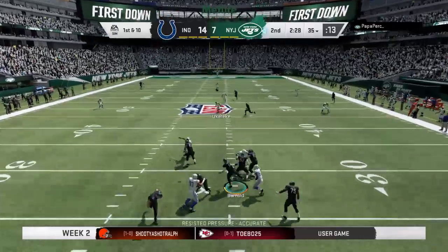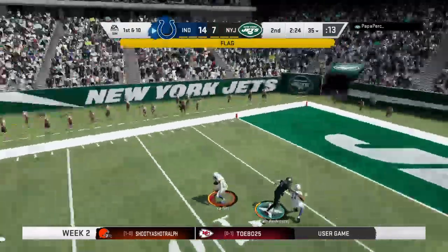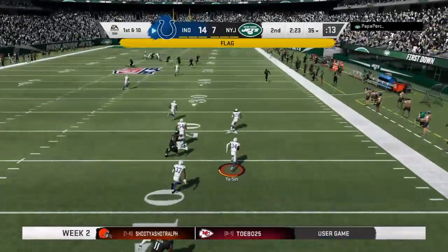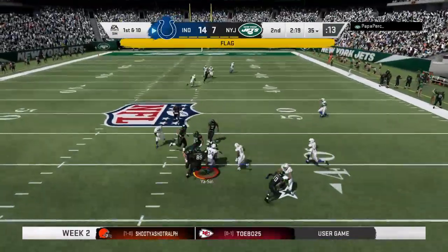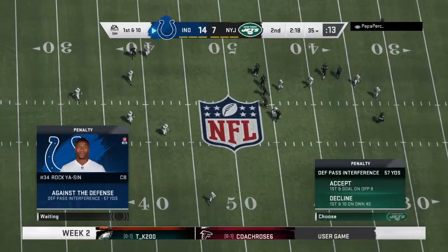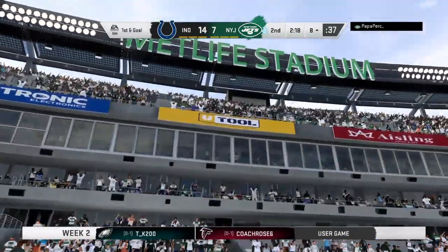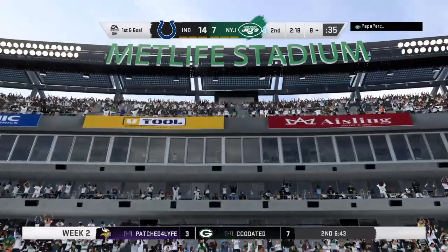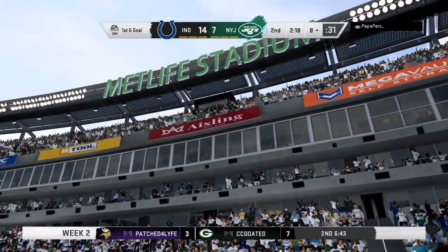Here's Darnold — he's going to air one out for Anderson, and this throw will be intercepted, picked off by Rakia Sin. A very good return as he'll take it all the way up to the 40-yard line. But cancel the interception — pass interference. And what else gets canceled? The return yardage.